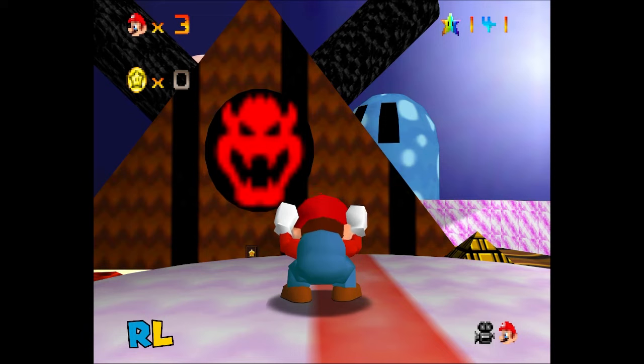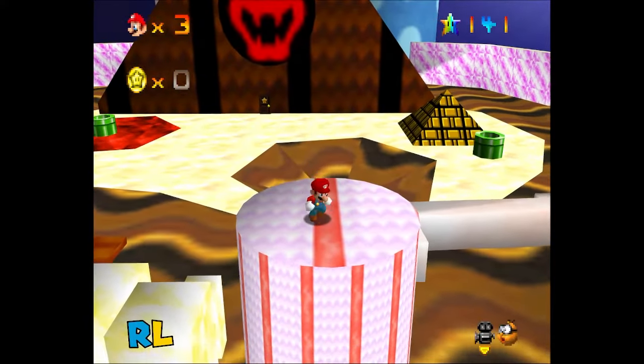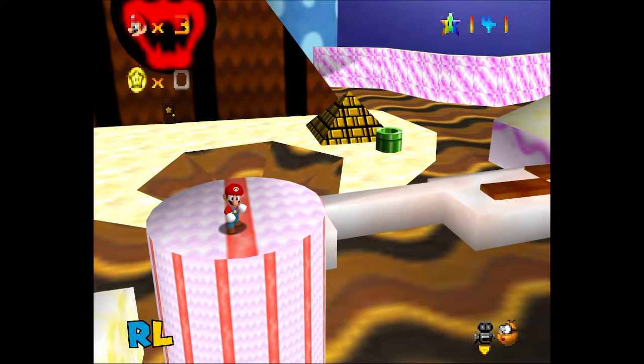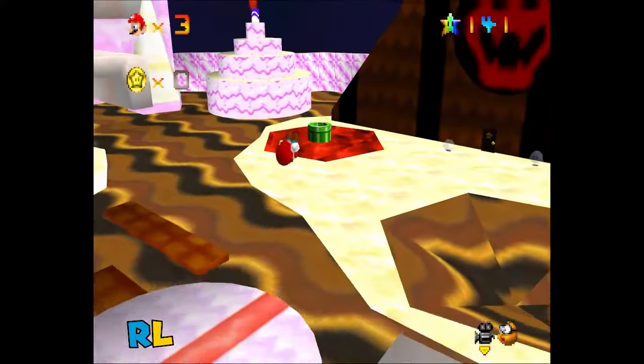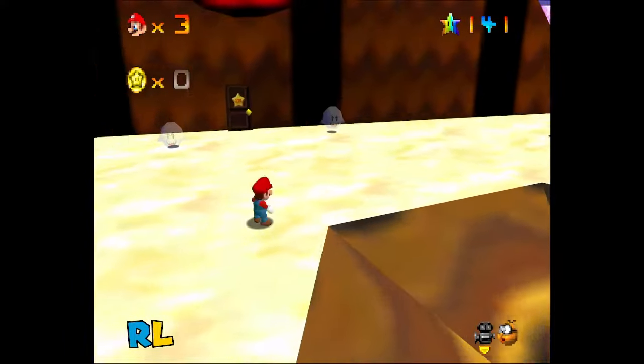Welcome back once again to SM65: The Rainbow Stars. We said we're going to take care of the hub at the end, but Course 15 is not actually in this hub as we've discovered, so I'm just going to take care of the hub in this video and append the methodology for getting into Course 15 at the end. It's quite special — very special, and it's 1.0 exclusive in the worst possible way.